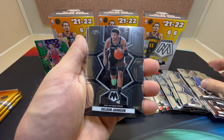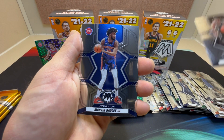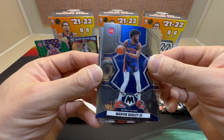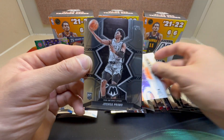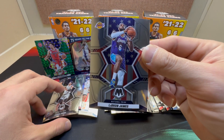We got Jamal Murray, Keldon Johnson — still a lot of Spurs in this break. A lot of them were traded or whatever. We got Martin Bigley III and an Elevated DeAndre Ayton, Josh Primo, and a nice National Pride of LeBron.